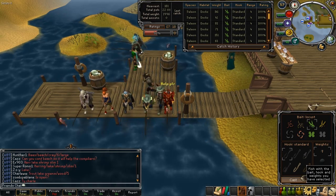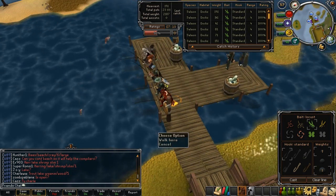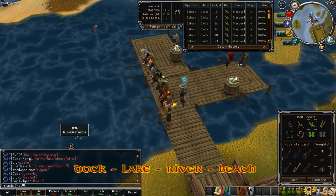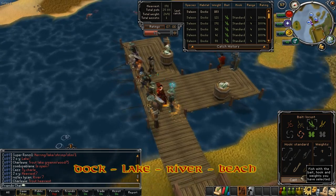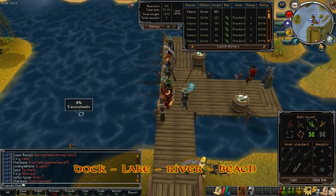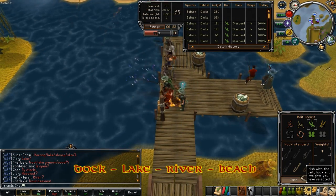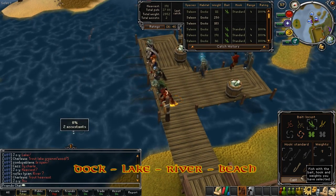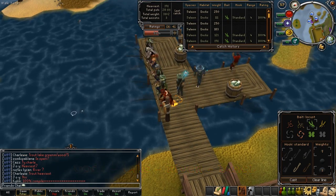For your movement strategy, go to the dock first since it's closest to you, then move to the lake, then to the river, and finally to the beach — moving from closest to furthest away. This way you avoid running backwards and forwards and wasting time you could be spending fishing and gaining points.